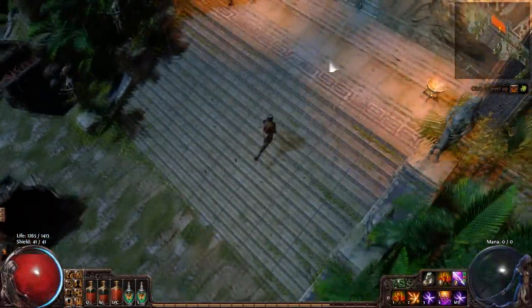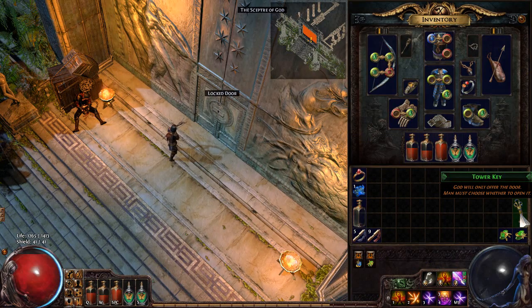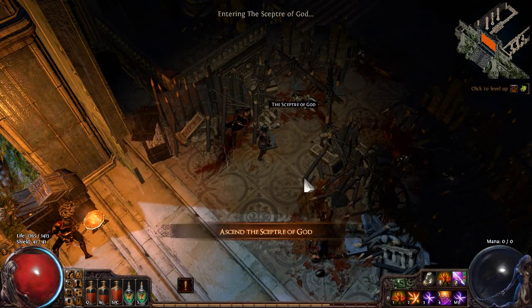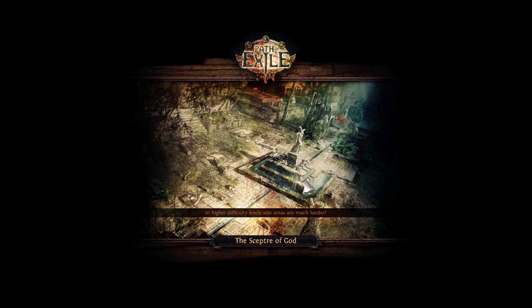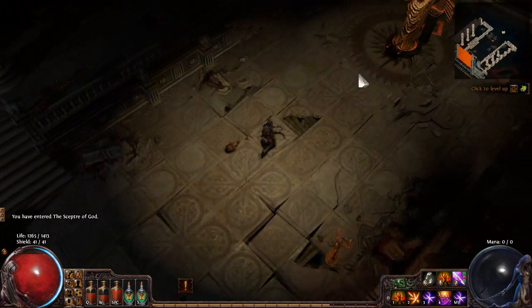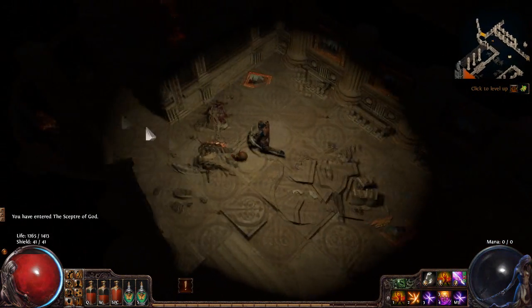Here we go — the Scepter of God. You'll notice there's a locked door here. We have this key from Piety — hopefully you picked it up when you killed her; if not you'll have to go back and kill Piety again. We can use this key on the locked door to get into the actual Scepter of God. There are about five levels in here, and we also want to keep an eye out for a waypoint on one of the earlier levels.